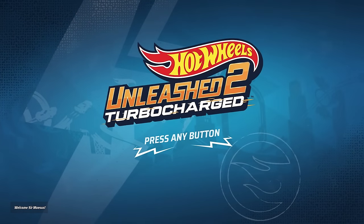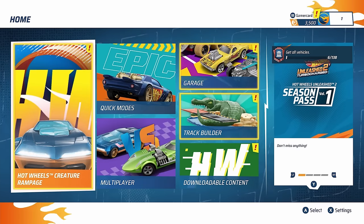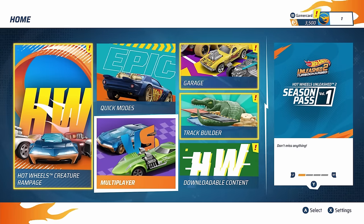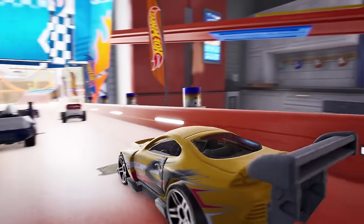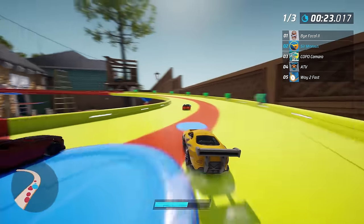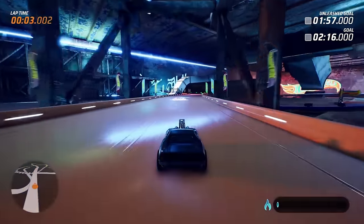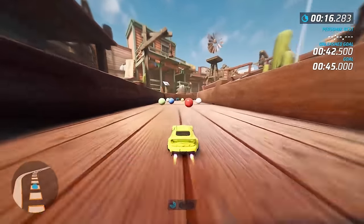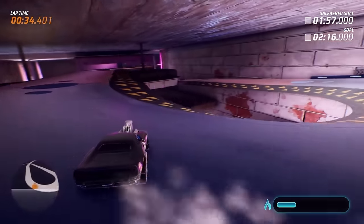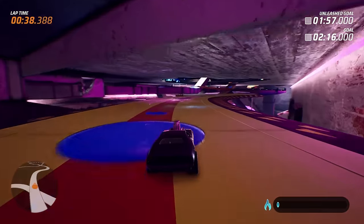When you first launch Unleashed 2, you'll notice that on the surface things are kept very familiar. The interface shares some similarities with the original, but it's presented in a much more interactive and animated format. And when you get onto the track, at first I felt let down, as if things weren't as much of a step up from its predecessor — that is, until I looked closer and compared things with Unleashed 1. When you go back and forth between the two, it's clear that the sequel has opted for a much more vibrant color palette, resulting in a resplendent improvement in tonal differences. Unleashed looks great even today, but Unleashed 2 makes it look dingy and dark in comparison.